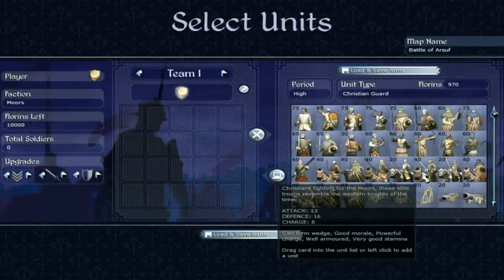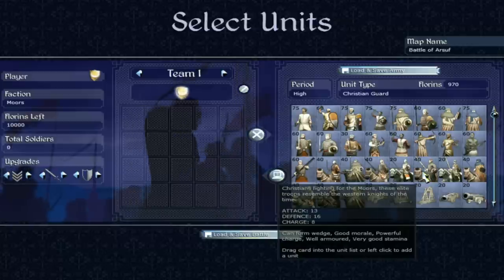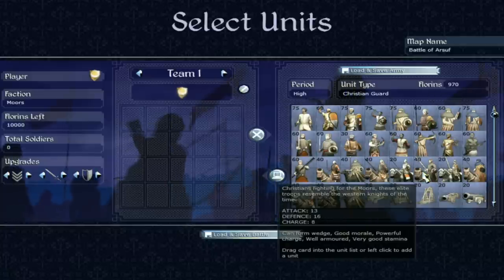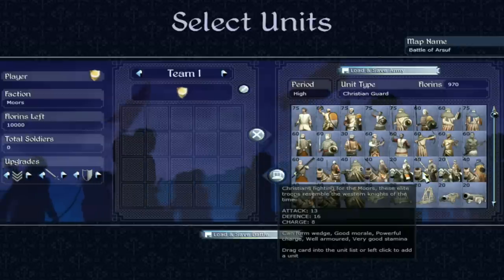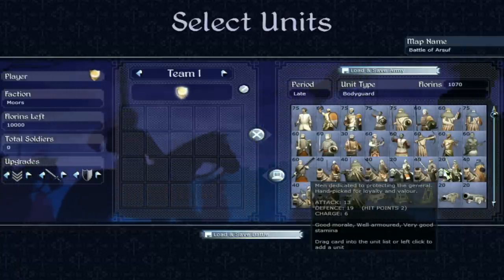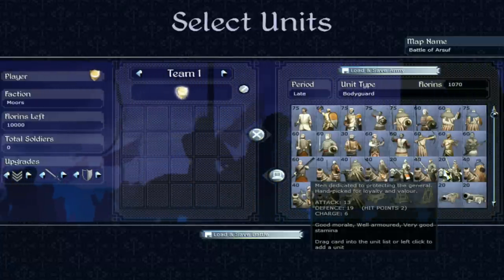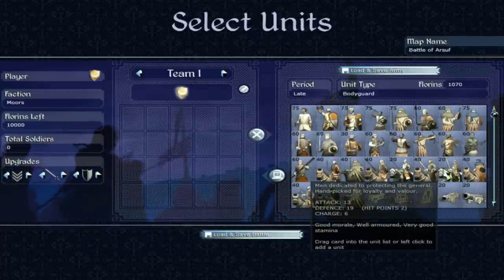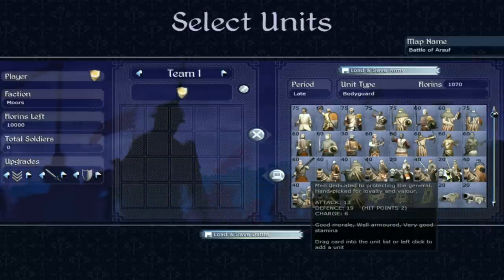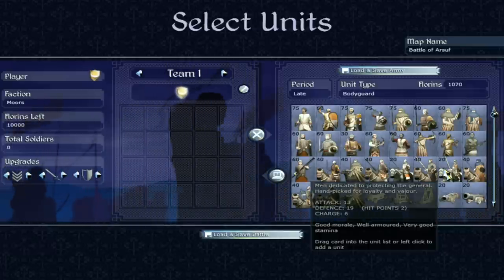Christian Guard cavalry next — 13 attack, 16 defence, charge bonus of 8, which is pretty solid, boosting that effective attack to around 21. Any troop fighting for a religion in this game gets good morale, and these guys are no exception — powerful charge, well-armoured, they'll stand up to a long fight. I do like them. Then we have the late-period Bodyguard — a better-armoured version of the previous Bodyguard, because you need better morale in the later game when you're fighting gunners. Your General is safer with the late-period Bodyguard.